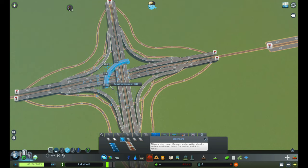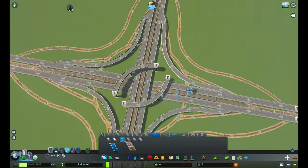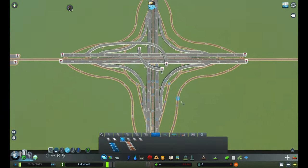Now comes the tricky part, which are the left-hand turns. For two of the highways I will be building stack-like highway ramps. However, for the other two I will be building ramps that go underneath all the bridges. This helps to give a good look to the intersection.